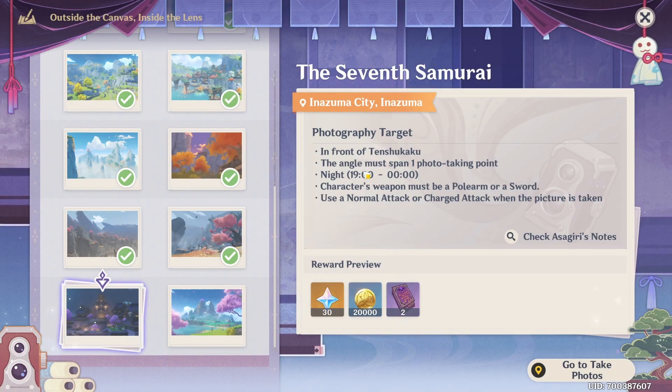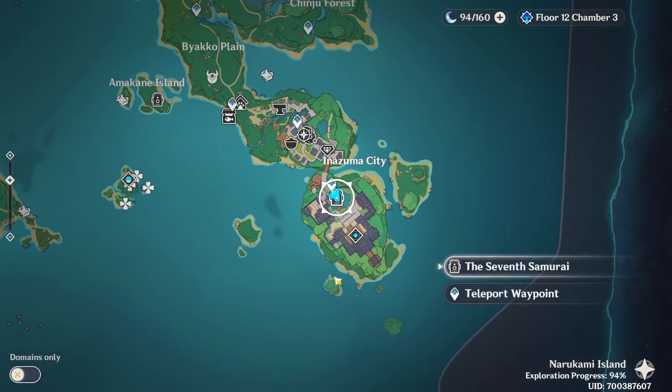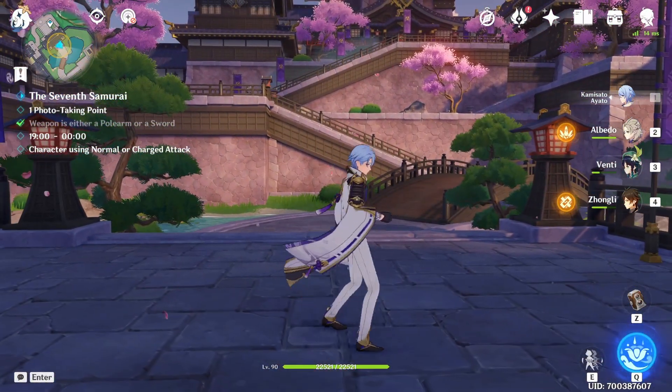Hey guys, what's up. I'm quickly going to show you how to complete the daily photography — right here, the Seventh Samurai. The location is going to be in Inazuma City, right outside of the castle. Come over here and make sure to equip the camera; it's going to say one photo taking point.